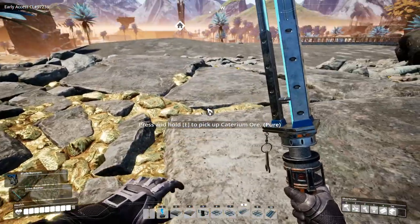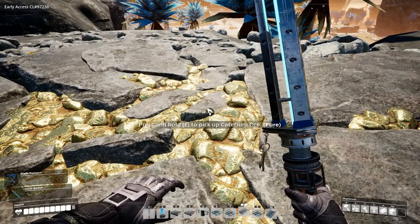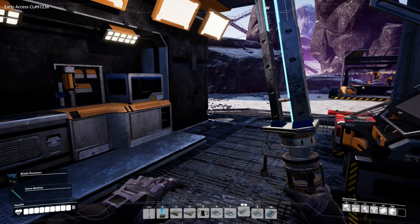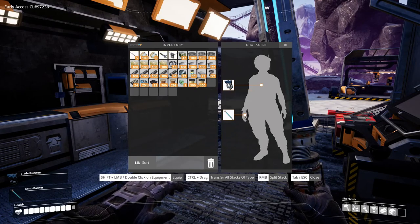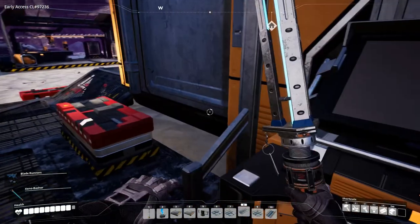I'll bang away at this for a little bit and I'll be back — just watching me mine is no fun. All right, we're back and I have made 600 quickwire. I mined 600 caterium ore, turned them into 150 ingots, and in turn made 600 quickwire.